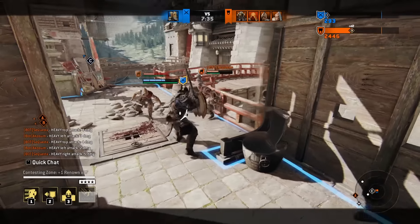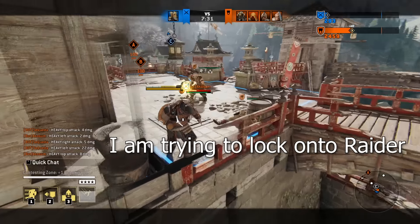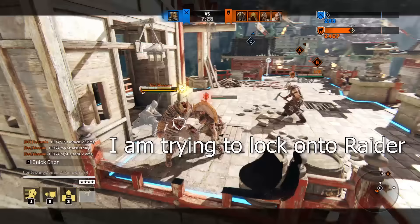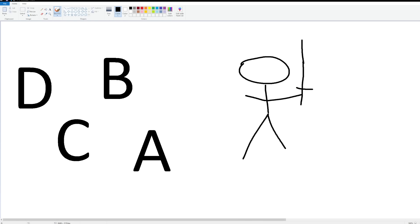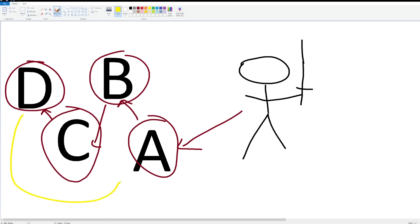Cycle targeting system — the old lock-on system had a major problem when switching targets against more than two enemies. You could only switch to the next closest target, making it impossible to switch to a third opponent behind his two teammates. Ubisoft came up with a solution that ended up being even worse. The new system fixed not being able to lock on anyone outside the two closest enemies, but created another issue: say you're team fighting opponents A, B, C, D. In a 2v2 with A and B, if you switch from A to B and want to switch back to A, you have to cycle through C and D first.